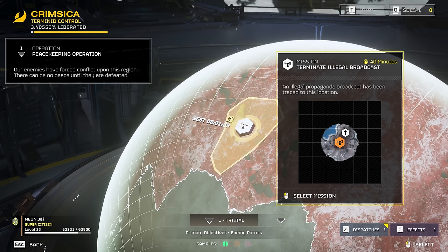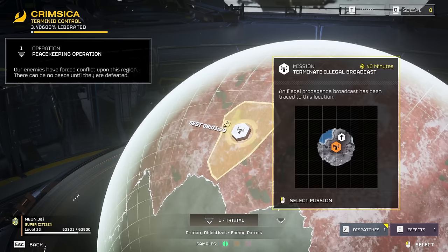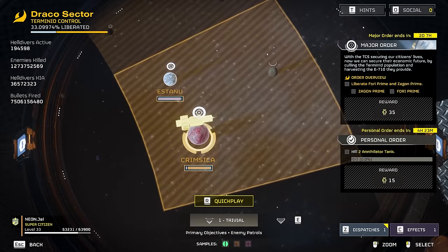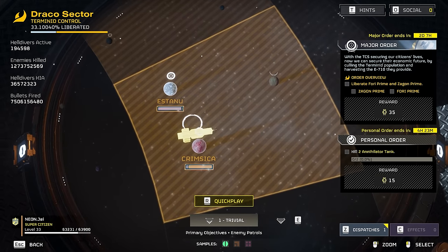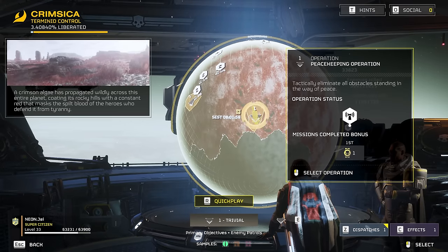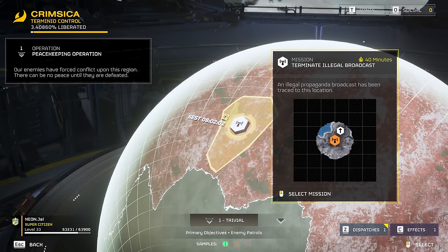When it comes to selecting the mission, I would suggest just go with the lowest one — the trivial level. You want to be able to do this without enemies all over you. You also want to choose a place that is during the daylight and a map that is relatively easy to see with good visibility. I would suggest Screamseeker, and I ended up choosing the Terminator Illegal Broadcast mission. It's a smaller map, and that's what you want so that you can get to the points of interest quickly.